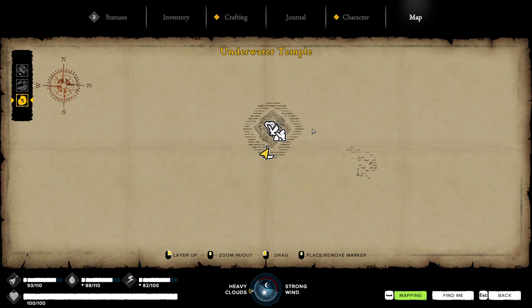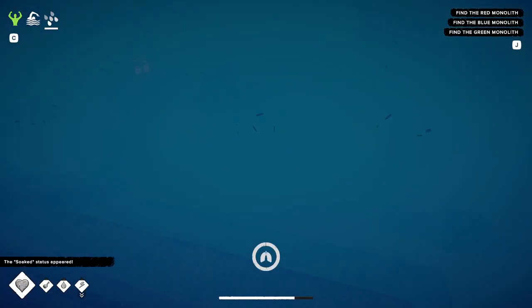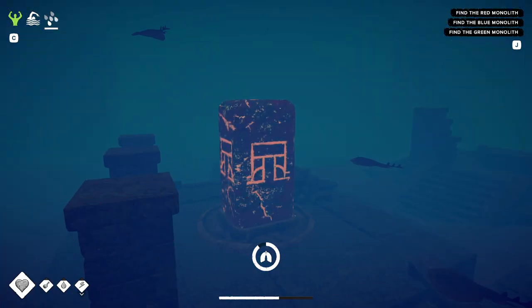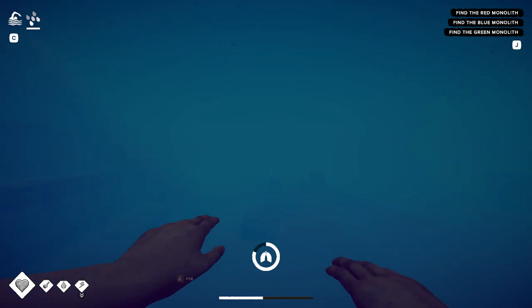We have arrived at the Underwater Temple. Let's put on our diving mask and hop into the water. All we need to find are just these monoliths. This one looks pretty red to me, so that's arches — noted down. Now let's see where the others are.